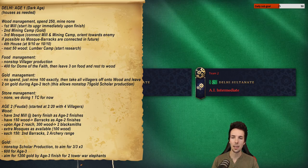Gold management: you're not going to spend any early on. You're just going to mine exactly 100, then take all villagers off except for two. Leave two on gold and take all those other villagers and put them on wood. This will allow your Age 2 75-gold non-stop scholar production. We're not going to be doing any stone management right now as we're playing all of this from one town center.